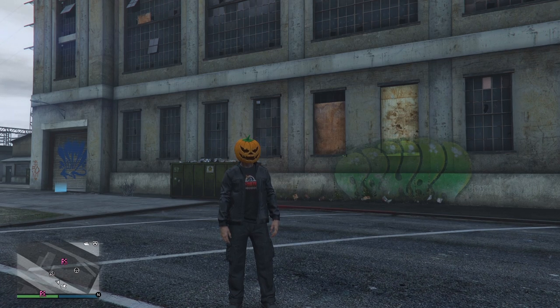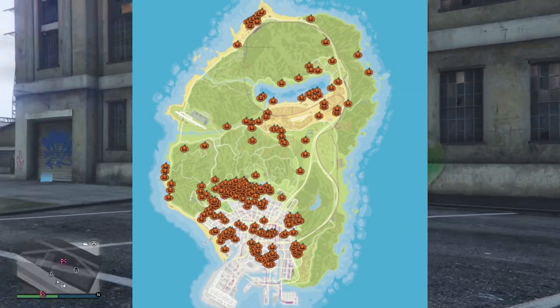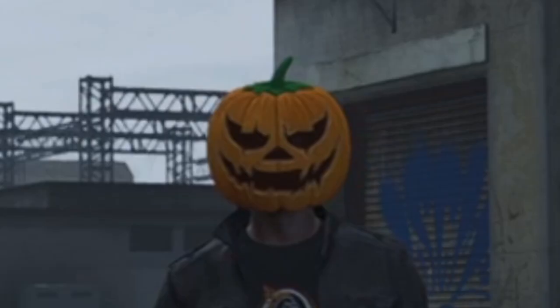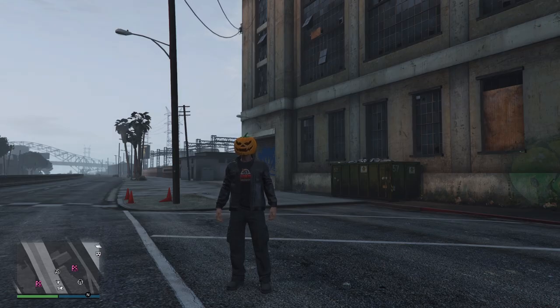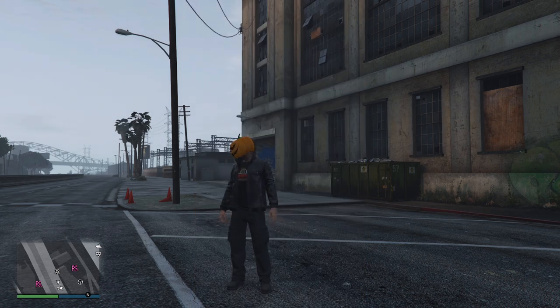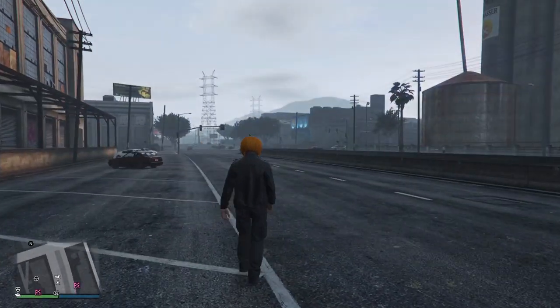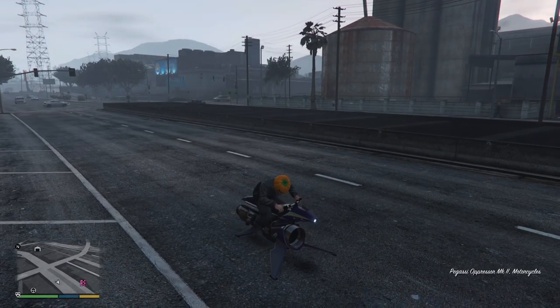I'll get an image from gtaweb.eu — if I can't get the image up I'll link it down below so you can go find them. There are 200 spread across the map. By collecting 10 of these you will unlock this pumpkin mask. Collecting all 200 of them will unlock the pumpkin tee, but you have to collect all 200 in a single real-life day.